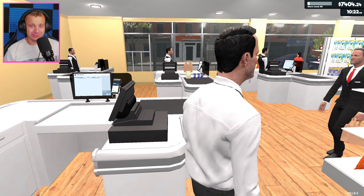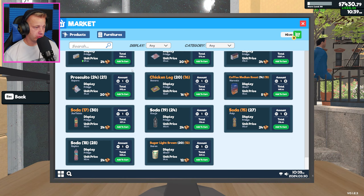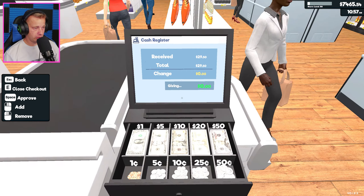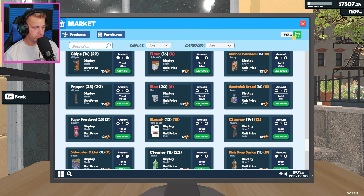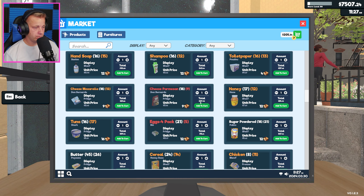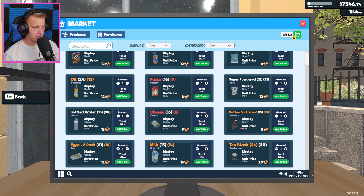I almost spilled coffee on this white shirt - that would have been very bad. I guess I'm just going to keep ordering and sitting back here chilling until we actually need to hop on the register. Oh speaking of that - how you doing there sir? No change needed. We're just gonna hop back on the register, hop back to ordering stuff. What else do we need here? We got some of that, we're good on milk. Let me place this order real quick - they can wait just a moment and they'll be fine.